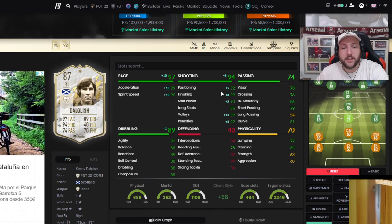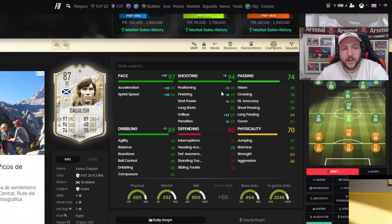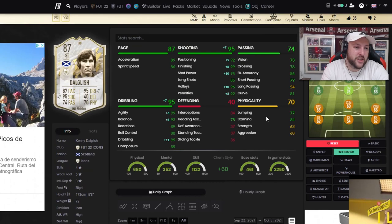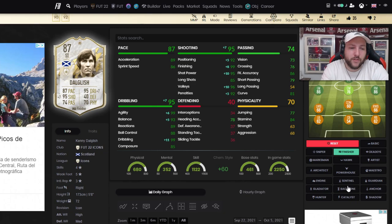With his balance, reactions, and agility being so high, he doesn't do very good left stick dribbling — I do think that's down to his animation. Short passing at 79 should be good enough but sometimes the passes go astray. If you didn't want to put a Hunter on him, I'd probably put a Finisher on to boost his shot power, balance, and agility. You could also use an Engine to boost his vision, crossing, passing, balance, agility, and dribbling.